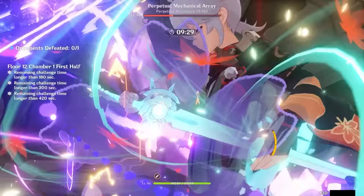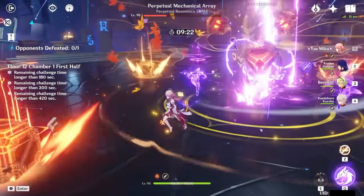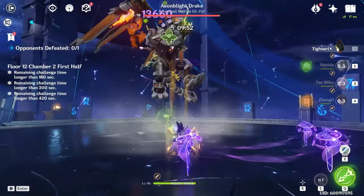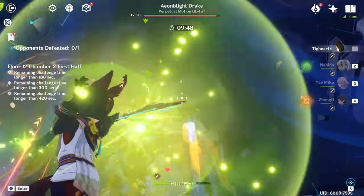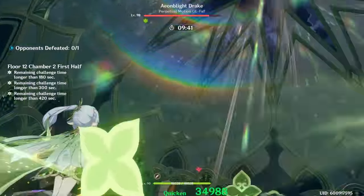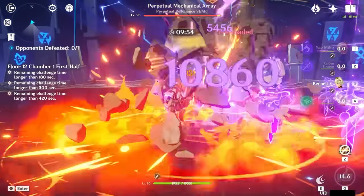Opting to burst every other rotation can remove the high ER requirements. There are pros and cons to this — bursting every other rotation means losing out on overall team damage, but it gives more flexibility when building her. Another issue is Miko taking the time to place each individual totem. Unlike many sub-DPS characters where you just tap the skill and swap out, Miko requires a little more field time. The problem comes when she gets knocked back while placing them. Also, Miko cannot snapshot, so if you're using Bennett, her placement is important.